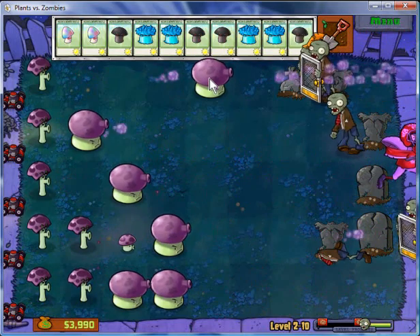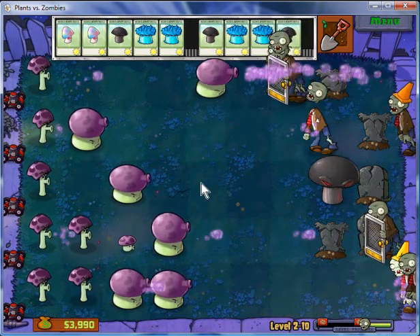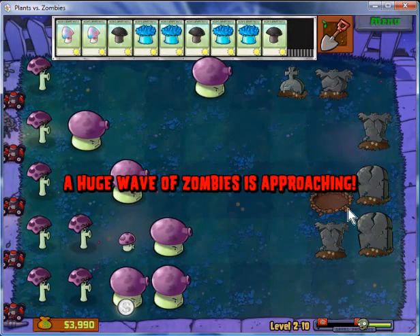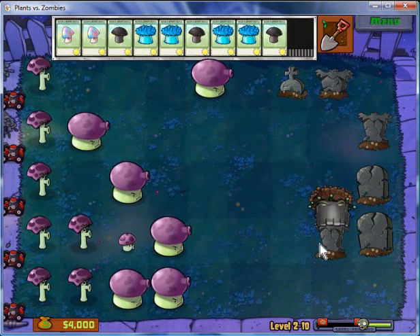Those big, fat, strong zombies can't take anything. And here's the Doom Shroom — pretty much exploded everything. But notice that there is a crater there, so it just acts like a tombstone. You can't put anything on there.